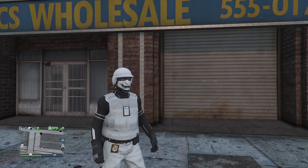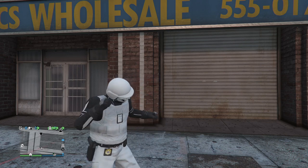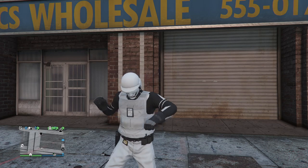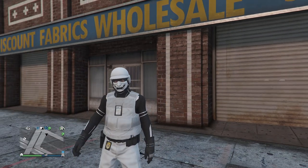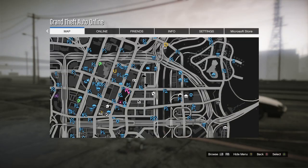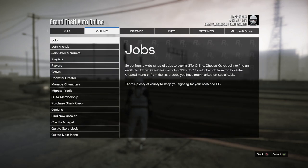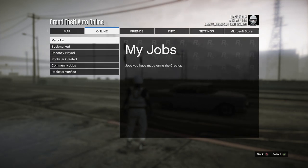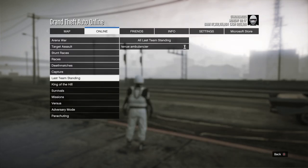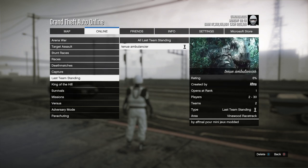To get the outfit you will need a Rockstar Social Club account, and you will need to bookmark the job in the description below. If you had your GTA open when bookmarking that job, you will have to restart your GTA. From there, go to your pause menu, go to Online, Jobs, Play a Job, then go down to Bookmarks, find the Last Team Standing job, and start it. Once inside, just invite your friend.